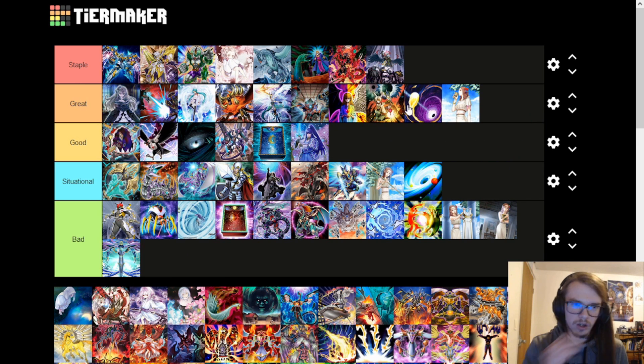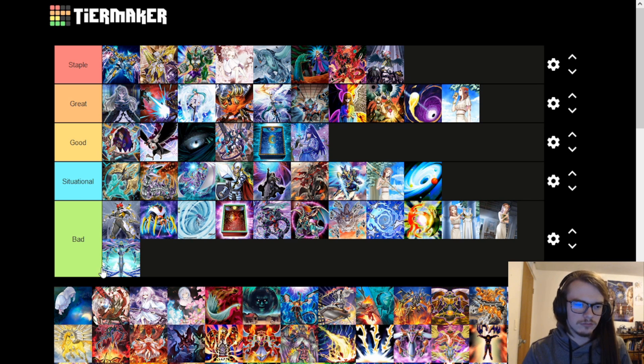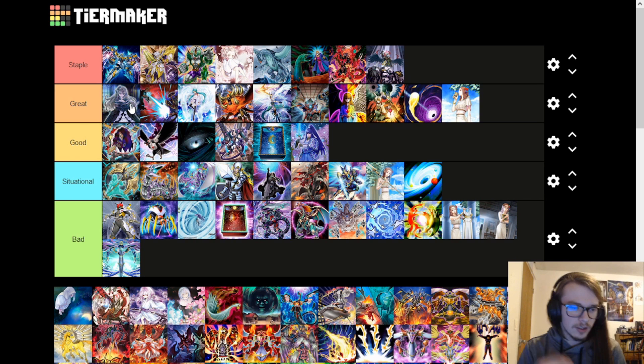Ghost Belle is a great card. A lot of decks want to use the graveyard — this says no. It also protects you from things like Droplet, which is very nice. It hits a lot of things you wouldn't expect — like maybe they're going to use an effect to special summon a card from the hand, but the card can also be special summoned from the grave, so you can Ghost Belle it and stop it. Solid card overall.